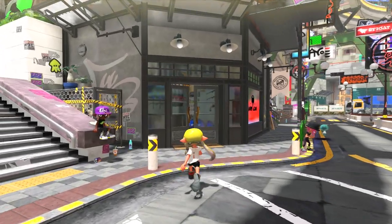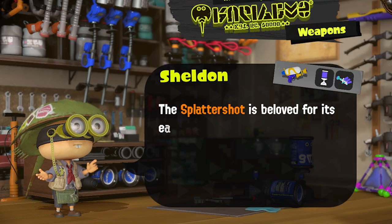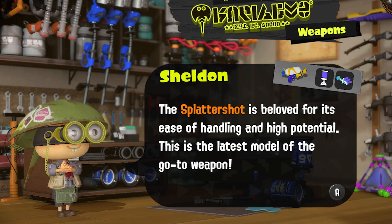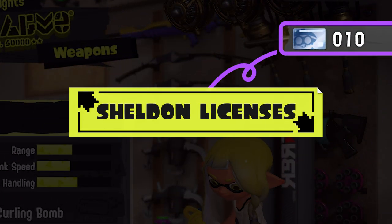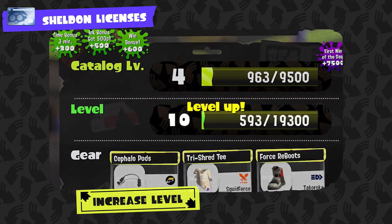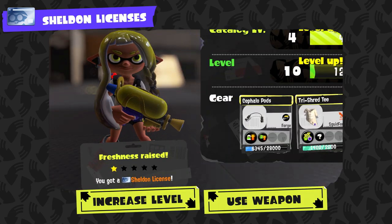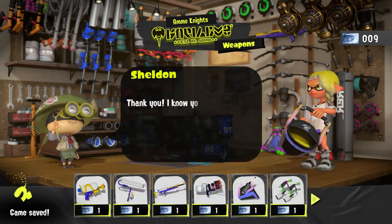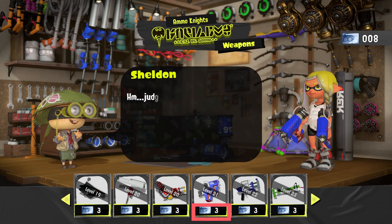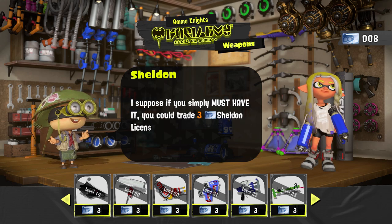Shop here to get your tentacles on some fresh weapons. This is Ammo Knights, owned by the chatty horseshoe crab Sheldon. The locals have praised him for his wealth of weapon wisdom and sophisticated selection. Instead of using in-game currency for purchases, you'll need Sheldon licenses. Obtain them by leveling up through battles and by consistently using the same weapons. One Sheldon license can be exchanged for one weapon that corresponds to your level. And if you exchange more Sheldon licenses than normal, it appears he'll give you a weapon you like sooner than expected as a special reward.